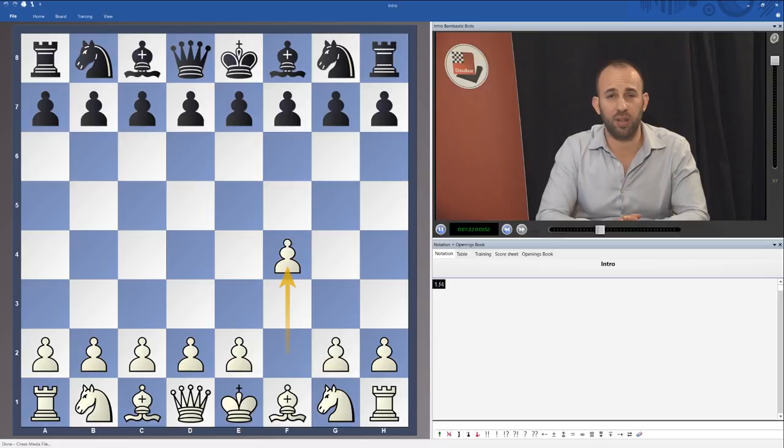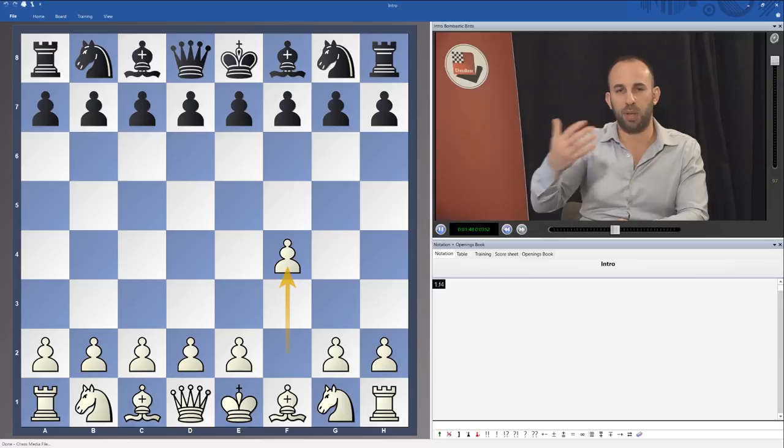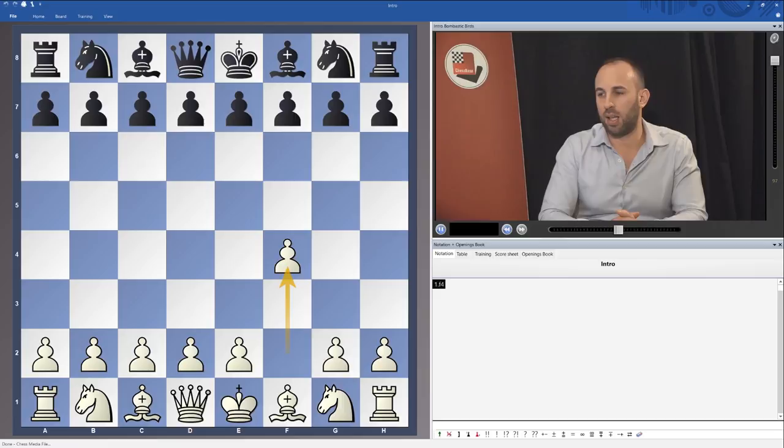In this series I've unearthed a number of really significant theoretical improvements over what has already been published and what already exists in the realms of theory, and I'm really happy to be able to present this to you. The difficult part about presenting such a series is that after just looking at one move on the board, Black has a whole variety of different replies. I've gone through the most popular ones down to moves that are very rarely played, and given what I believe is an appropriate and acceptable way for White to play.